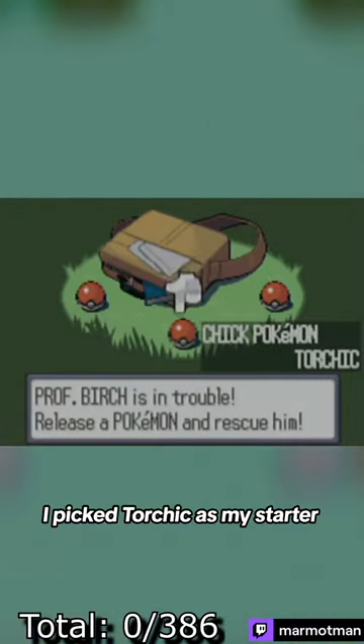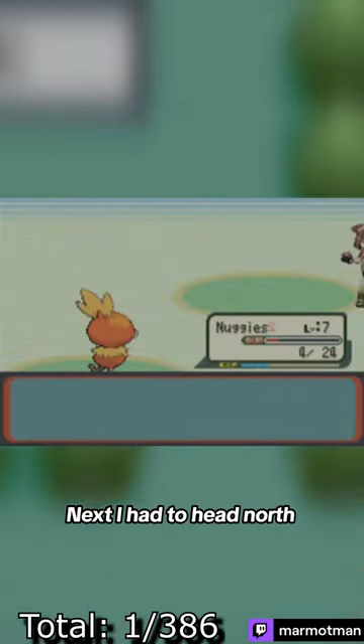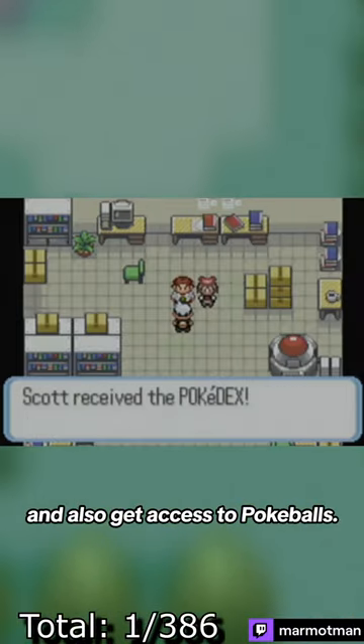To start things off, I picked Torchic as my starter. Next I had to head north and beat Mace so I could get the Pokedex and also get access to Pokeballs.